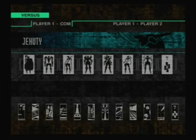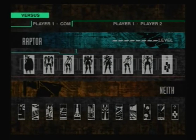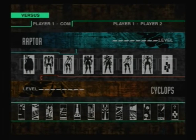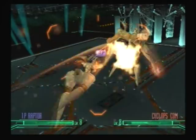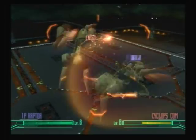Alright, no worries — actually kind of worried, but that's okay. Let's try playing as a raptor now. We'll face off against the Cyclops and we will fight in the factory. So the factory is a pretty wide open area. Pretty much you can fight in any stage that you were able to fight in throughout the game. It's a pretty complete fighting mode, I have to say. They put a lot of work into this, and I was really glad to see this.